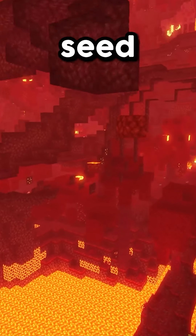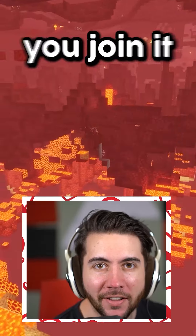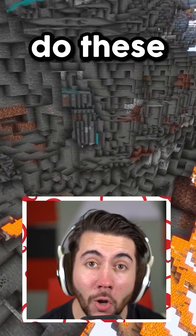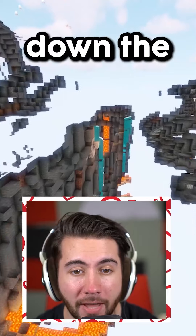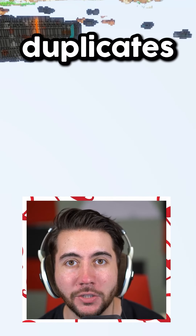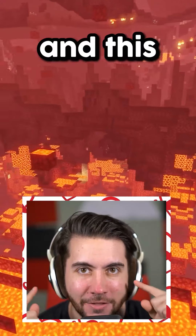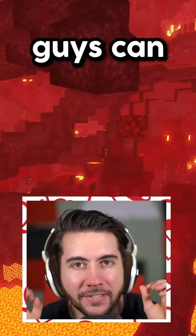Have you ever wondered what the most cursed Minecraft seed ever is? A seed so unreal and unbelievable that when you join it, you won't believe it's possible. If I fly in this direction, these caves will never stop duplicating — and not only do they duplicate, but there's also insane numbers of ore. You can go to any of these caves and follow them down a path forever. Entire mineshafts also duplicate, which means this single mineshaft will literally go on forever. Here's the seed link you can join — share it with friends and see if you can beat it.